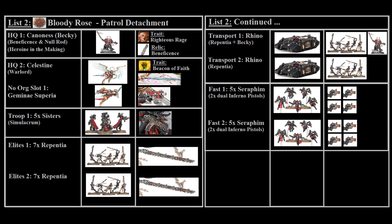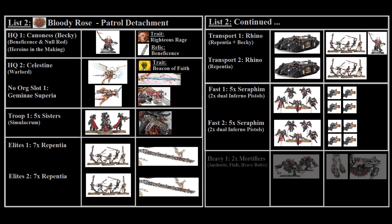Having Celestine is a big enough threat to distract opponents. In fast attack we have two units of five Seraphim, each with two Seraphim carrying dual Inferno Pistols, giving decent Inferno Pistol firepower. You can set up one unit in deep strike while keeping the other on the table, or deep strike both. They pack a serious punch, though if I was looking to cut anything from this list it would be one of the Seraphim squads first. For heavy support we've taken two Mortifiers — one an Anchorite — with bolters and flails, as Mortifiers are incredibly powerful, especially in lower-point games.